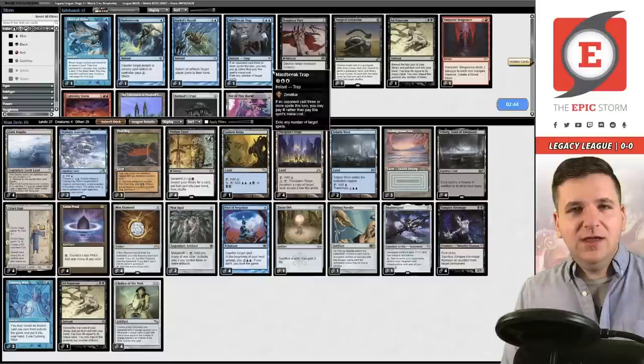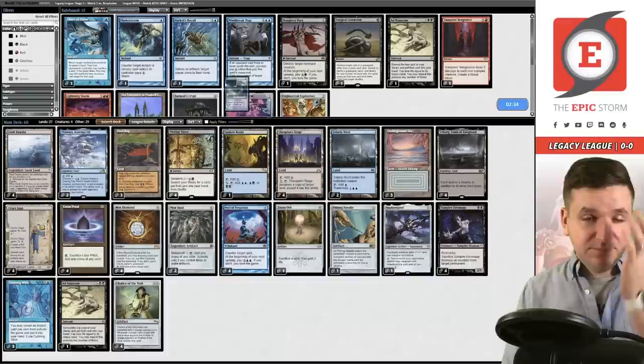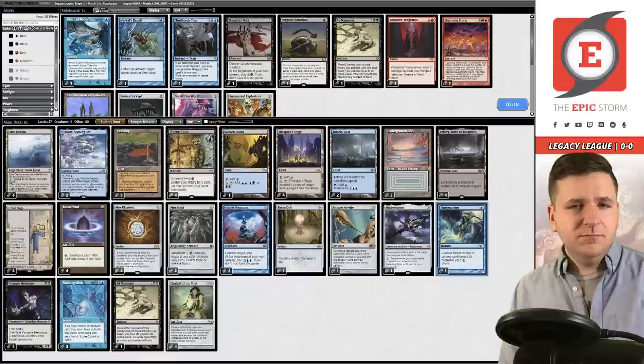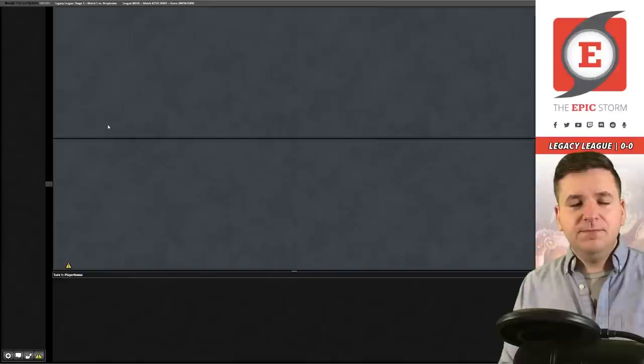We're facing Sneak and Show. Looking at sideboard options — maybe the Fluster, but I'm not sure. Shadow Spear seems a little stinky here. I'm going to take out the Shadow Spear and board in the Fluster; I think that's all I need to do.